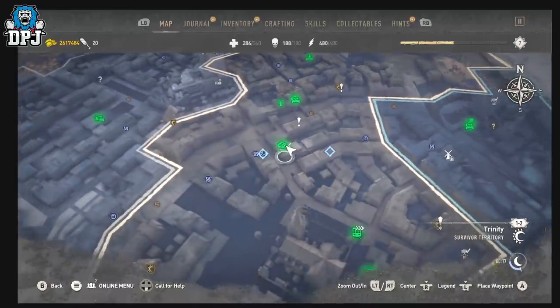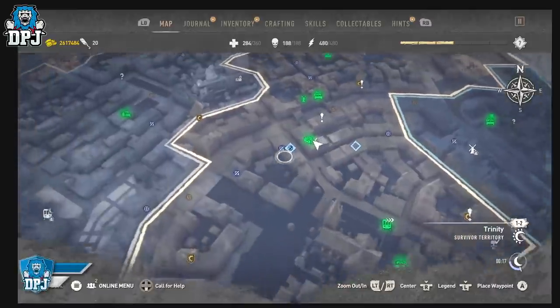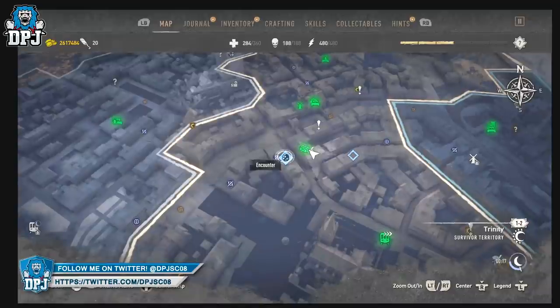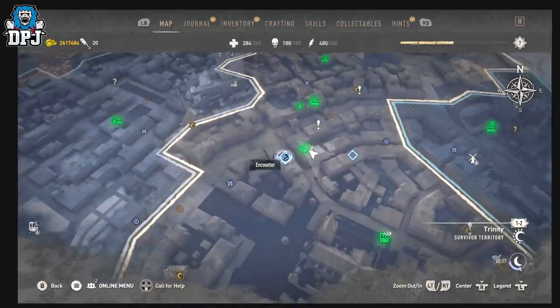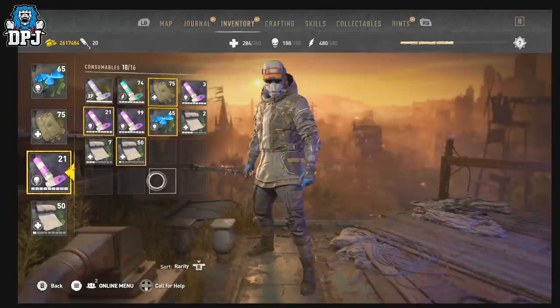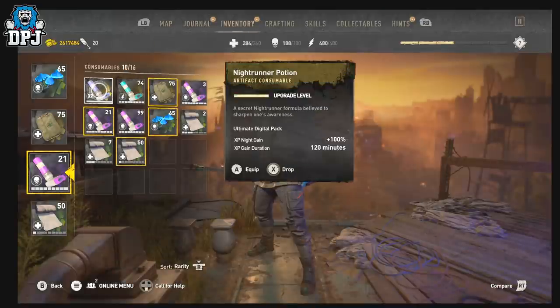Around this area, you're looking for these symbols on the map — I think they can come in different colors. These are encounters where bigger, badder enemies spawn and give you a ton more XP. They give you around 500 XP per kill. If you've got the XP booster, you'll get double that. The Night Runner potion is exclusive to the digital ultimate pack.